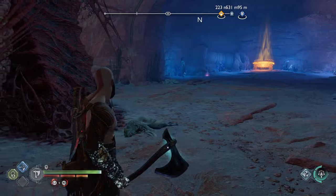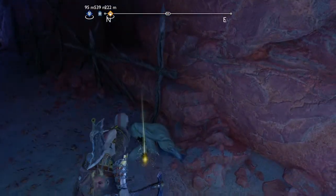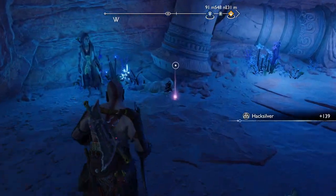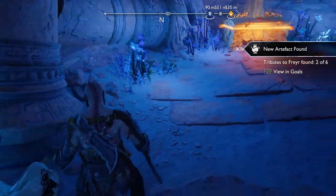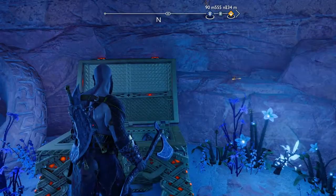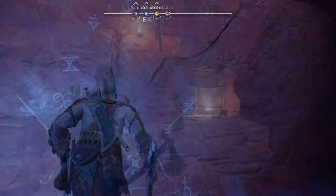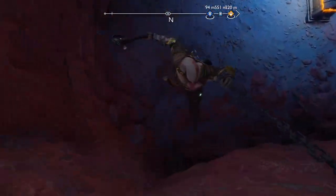With the enemies dead, there's some loot to get before proceeding. You've got hack silver on the right, and to the left there's an artifact. From the artifact there's also a legendary chest nearby. Just right at the legendary chest is a wall to climb to continue. At the top of the wall, drop down the ledge to the left to find a hack silver chest.